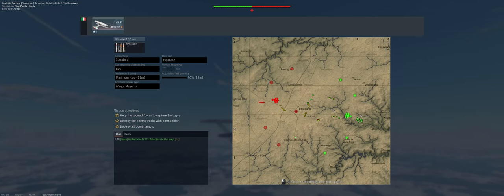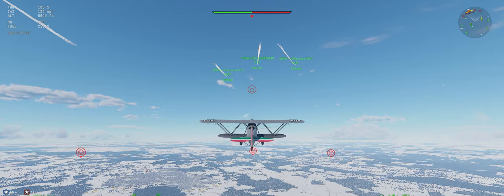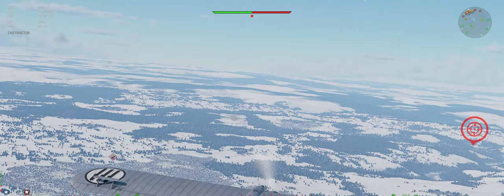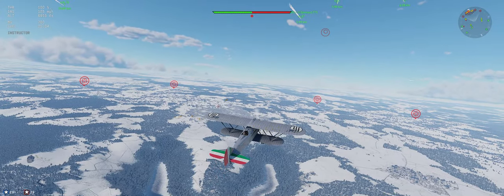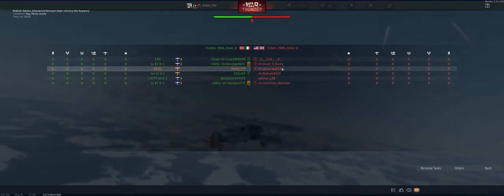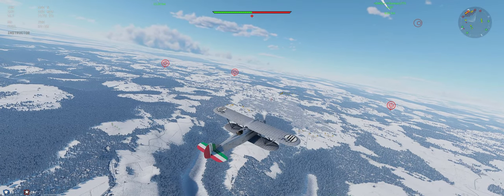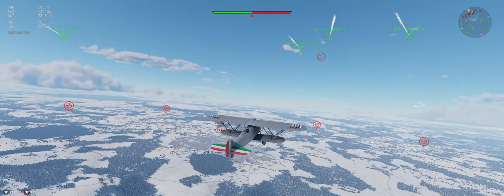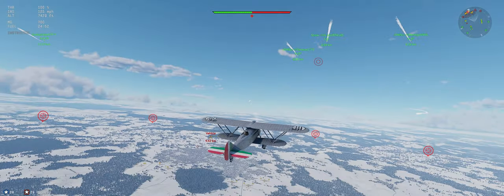I'm expecting to see enemies a little bit to my left, somewhere around here. Their airfield should be climbing towards us. Oh, I love that line of vehicles. Two enemies in front — they're climbing.